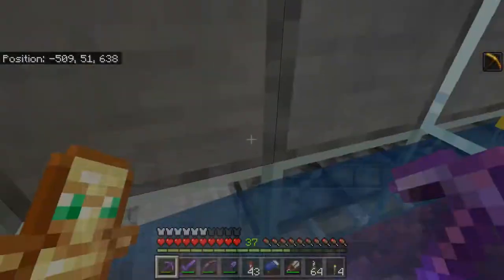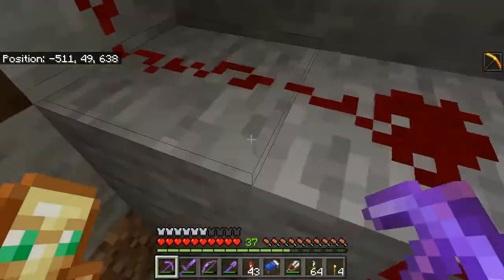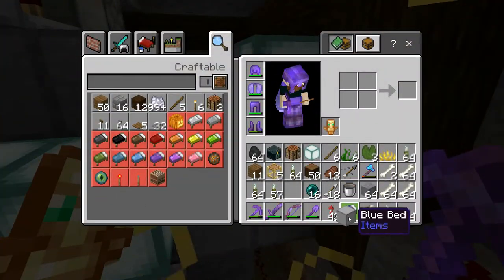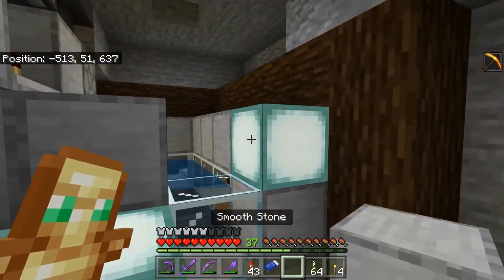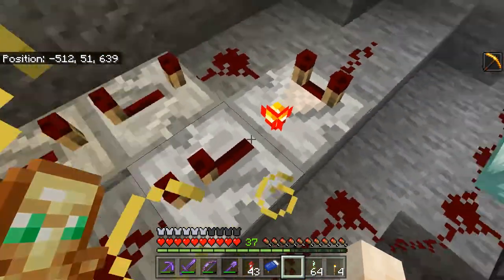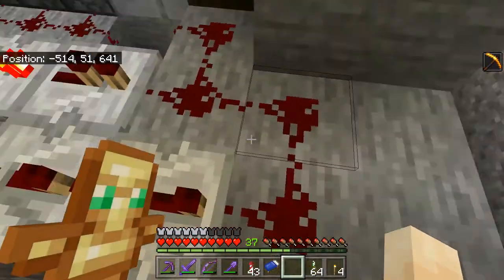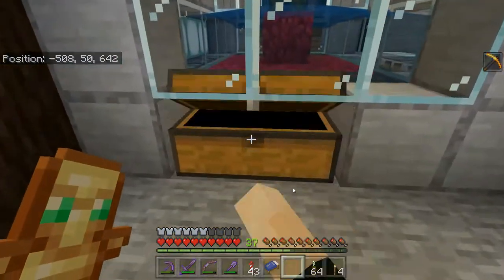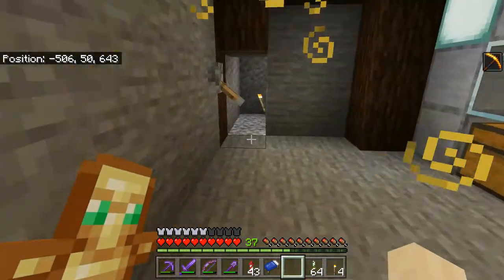My inventory is full of pickles - not quite, but close. At any rate, this is going to stock my shop, and it's already making me some diamonds. I'm liking this setup. I definitely want to tweak this farm a little bit - I'll probably work on that off camera. I'm going to take these pickles and take them back over to the shop and make sure they're all stocked up.